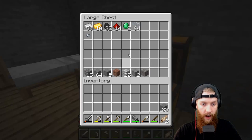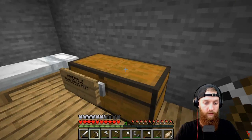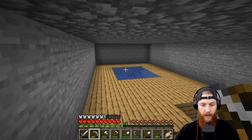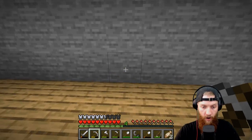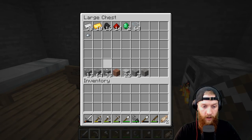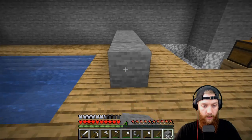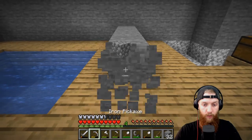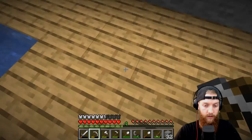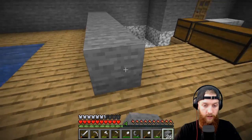Let me check which furnace has coal — dang, this one has none. We've got some stone on us, that's good — we have a ton of stone we can use. Now I'm trying to figure out if we should wall this off and make this the new storage area. Actually, we've got to go one more over so we have two blocks all the way around the entire pool — I think that's how I want to do it. Just because I'm picky like that.